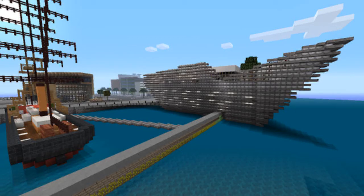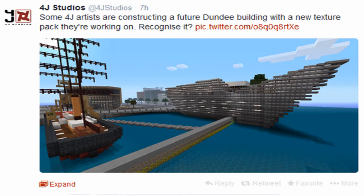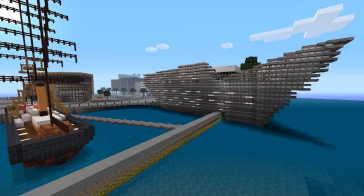Hey, what's going on guys? This is Alan Frost by HD here and I am bringing you back with another video. This time it's going to be on a new texture pack that 4G Studios recently confirmed. As you look in this tree right here, it says some 4G artists are constructing that future Dundee building with a new texture pack they're working on. Do you recognize it?